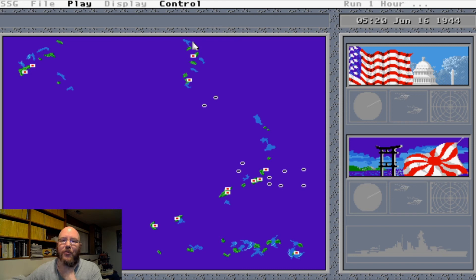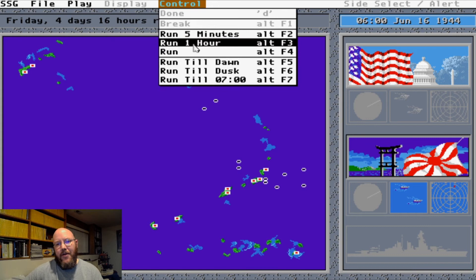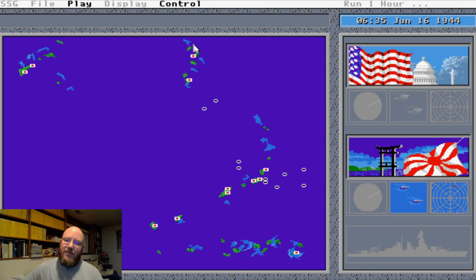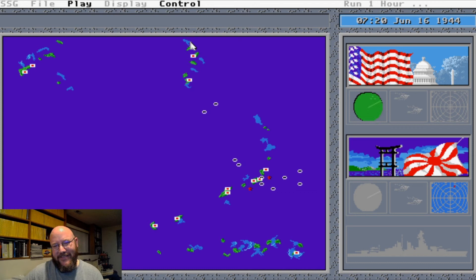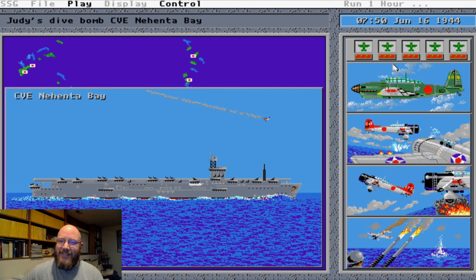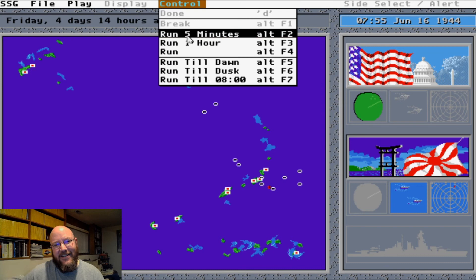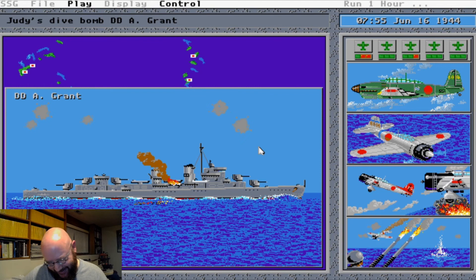So here we are at dawn — we'll run this hour by hour. It'll probably be an hour or two before we start seeing airstrikes, with search planes radiating out in every direction. The Japanese are going to prove me wrong right away — usually they go after our carrier groups. These are Judys — brand new Japanese dive bombers — and it's just not going to matter. The Wildcats are going to tear them to pieces. There are a couple that might live, but go ahead — put a bomb on a destroyer, there you go. This game always punishes you for saying that.